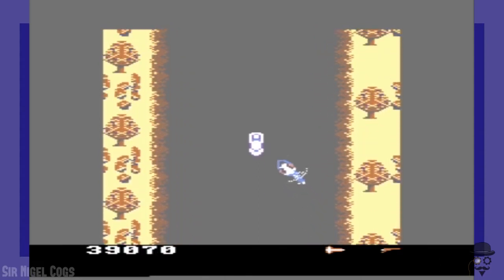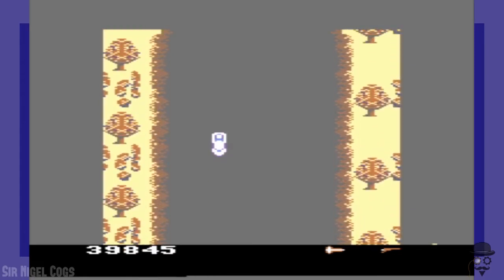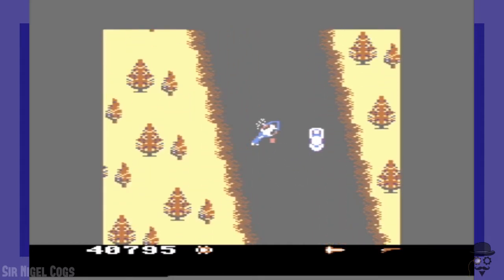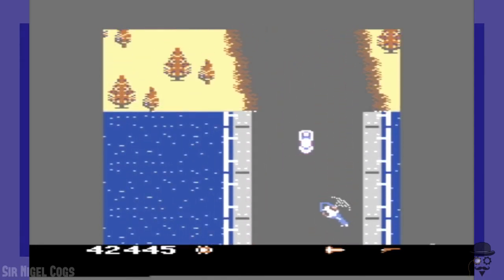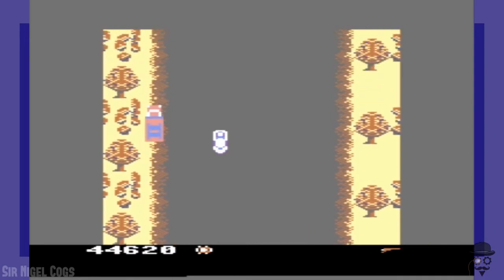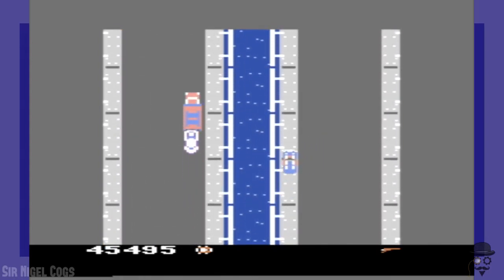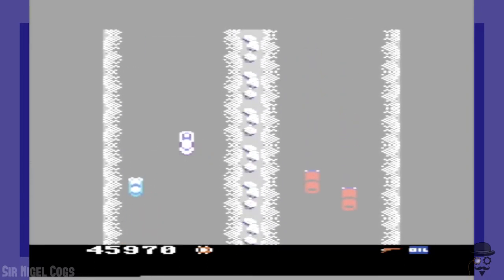Now if we just try to be very careful — very careful indeed — maybe we can make it to the winter stage, even though we don't have any extra cars at the moment. Oh, there's an extra car! Huzzah! And we even have missiles. I wanted to go to the left side, but it's better to avoid the helicopter. And there go our missiles — we could use a reload, please. And now we go to the left side. I see roads ahead! Winter stage it is!